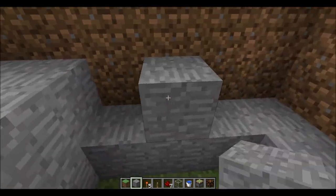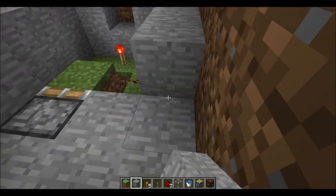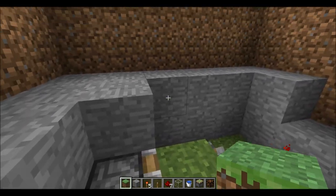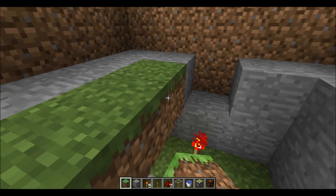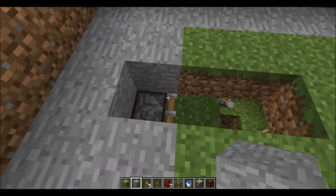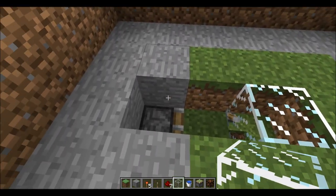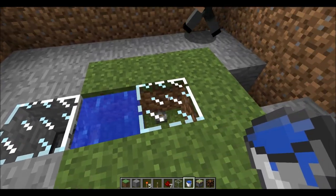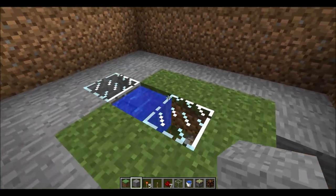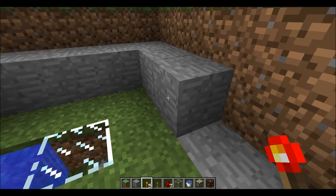Let me just make this layer here — go one way, except for there, because that's going to be our output. Now here we put more grass, like that, and here. Then we put a glass block there, a glass block there, water there. Now here we put a torch. And then we fill this one up as well.